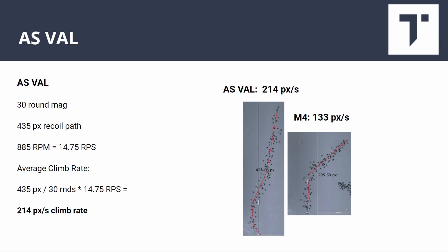The AS Val has a very tall recoil path at 435 pixels and a high fire rate of 14.75 rounds per second, working out to 214 pixels per second — by far the highest recoil assault rifle. It has tons of vertical recoil that I've felt since the day it came out. That said, you're using it like an SMG, so inside 30 meters it's not a big deal if you're used to it. But the bullet velocity and recoil make it impossible to use at range.